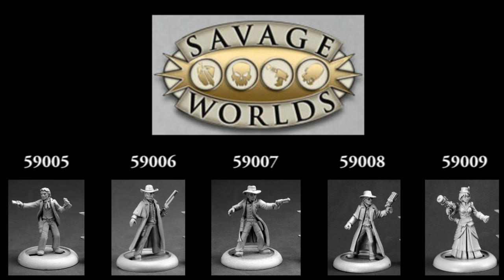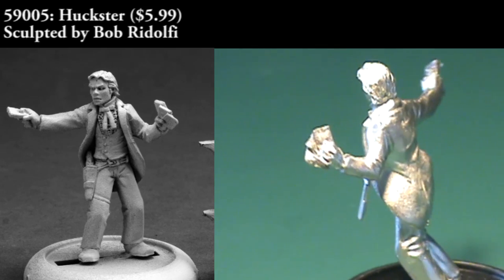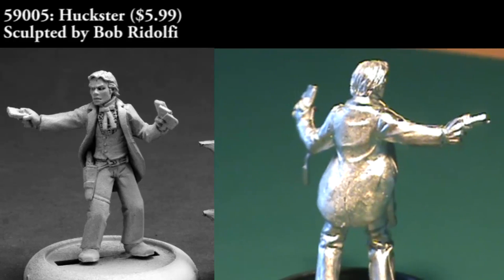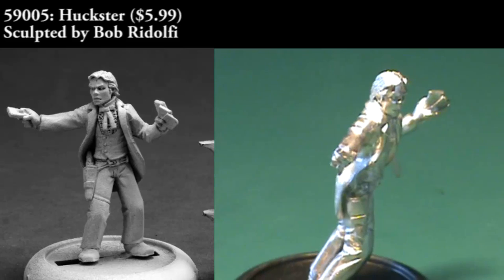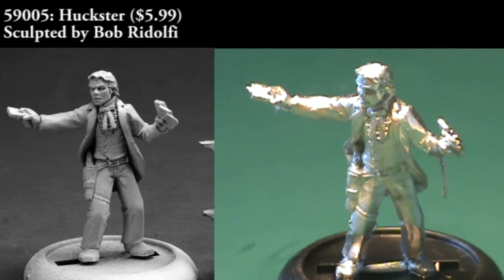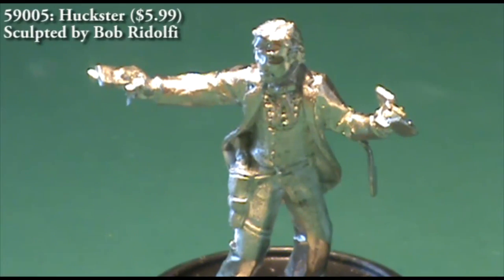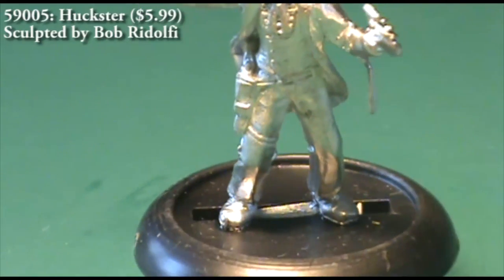All of these figures are single piece castings, and we're starting off with a Huckster. You can see in both hands he has cards that are fanned out that he's going to use either in a card game or to somehow charge up with magical power and sling at somebody. You can see some mold lines on the figure itself and some bits of extra metal that'll need to be cleaned up. This is typical of all five Savage Worlds releases we're going to look at this episode — there's a minimal amount of cleaning necessary, but you do have to spend a little bit of time and attention on each one.